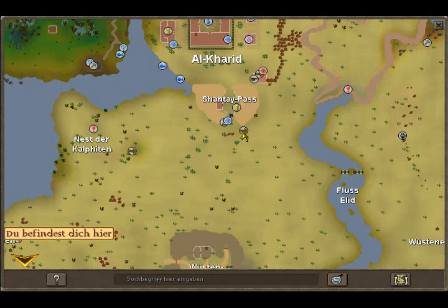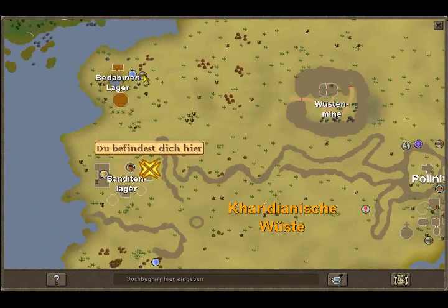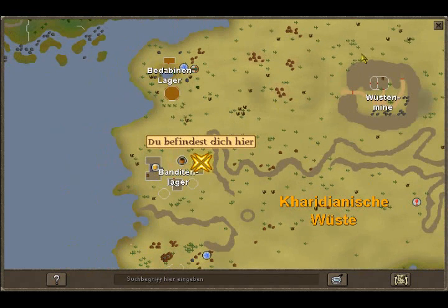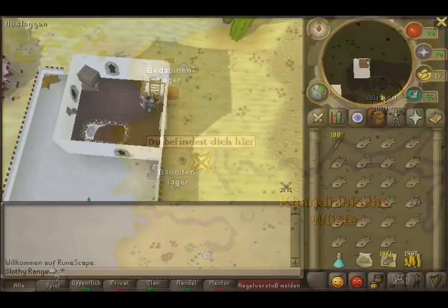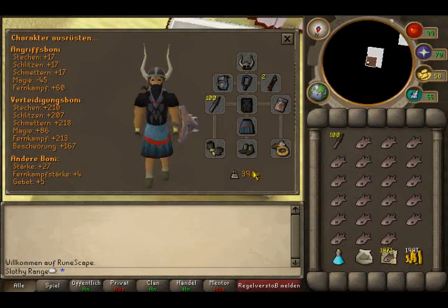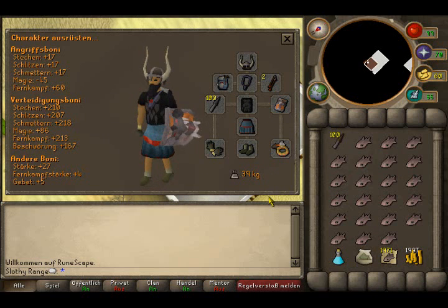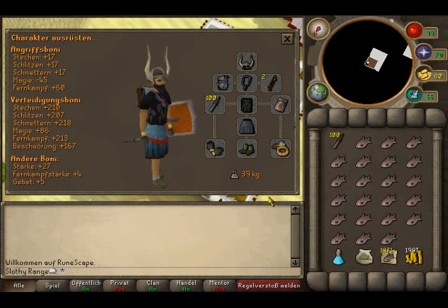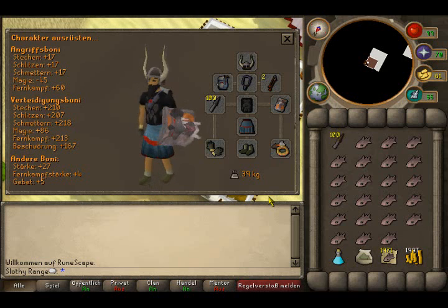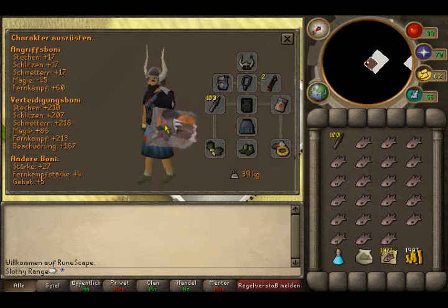Ride the magic carpet all the way over to the bandit camp. Before you come, you're going to need a Zamorak item. I just bought a Zamorak plate skirt just for the sake of the video, but you can use something better. A Zamorak book is also decent.